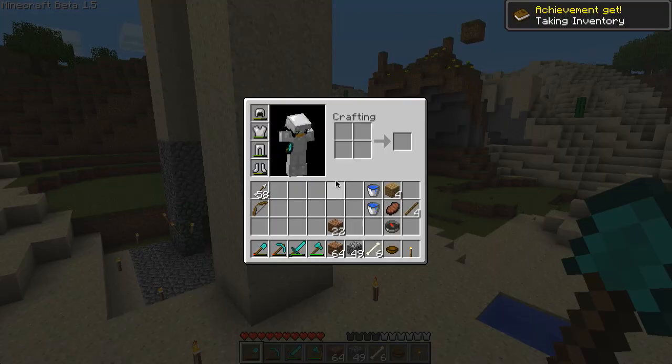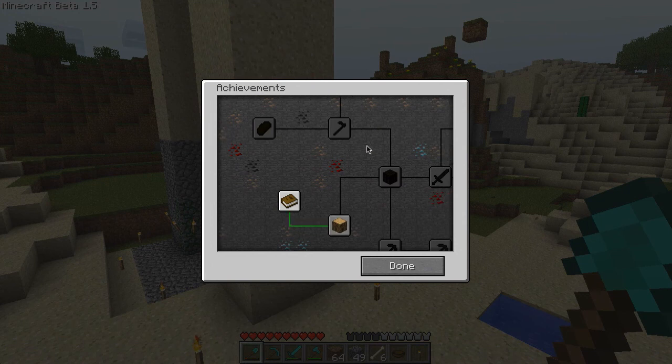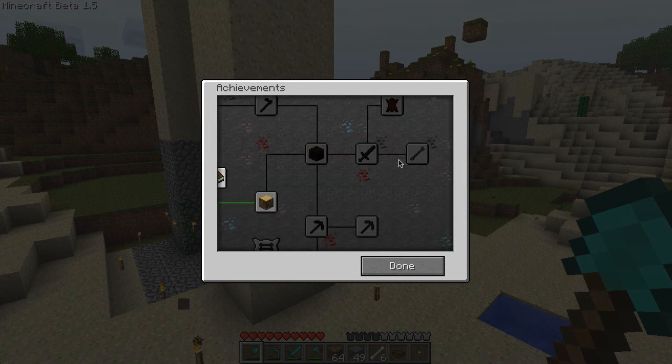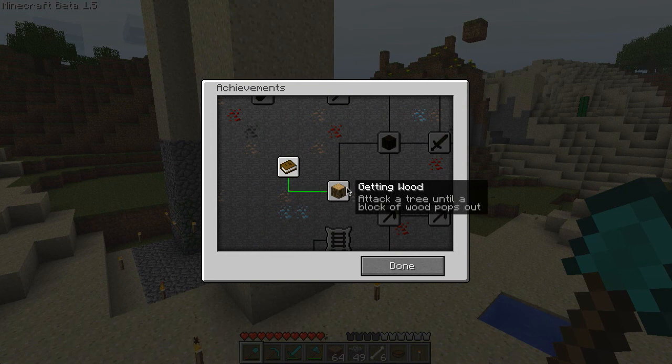Press I to open your inventory — fine. Achievements are in this thing. Achievements indeed. Riding pigs off cliffs — great. This is all very pathetic and I don't think it's changed much. I'm going to attack a tree. Right, so at the end of the previous episode we — let's not flail at that with anything that might damage it.